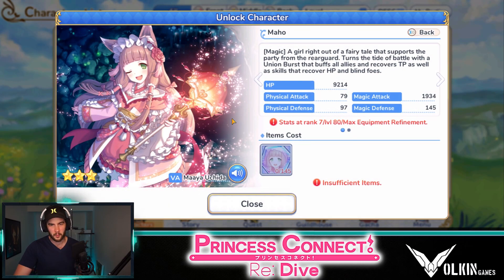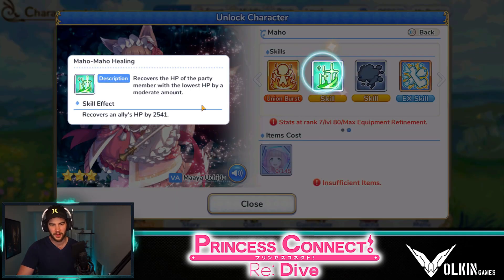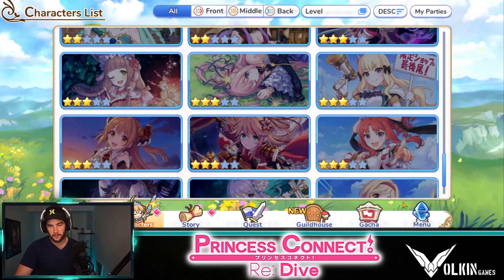For healer, we do have Maho. Maho is a fantastic healer. She's got a small boost to magical attack and physical defense for all allies and recovers TP by a small amount — doing a lot with that one ability. She also has recover HP of the party member with the lowest HP by a moderate amount — those single target heals I really do like. And then she also has a blind, which is going to be very valuable for mitigating some damage. So she's the one for a healer.